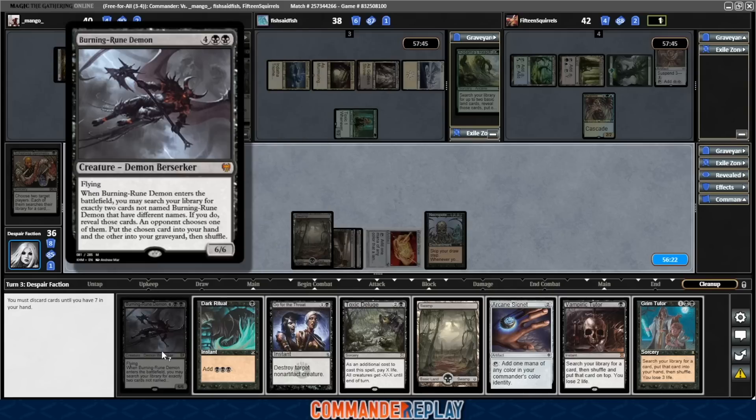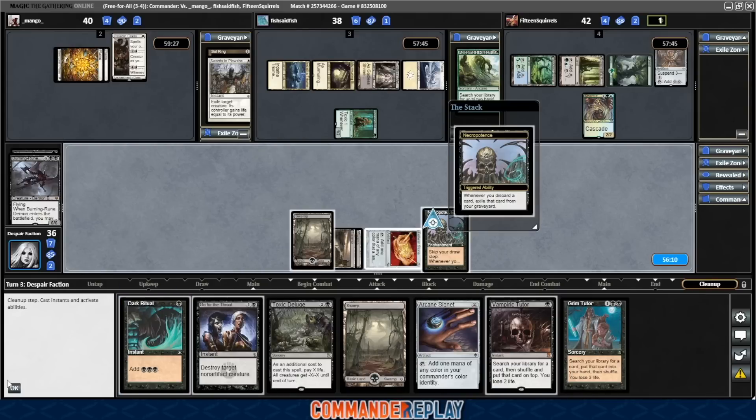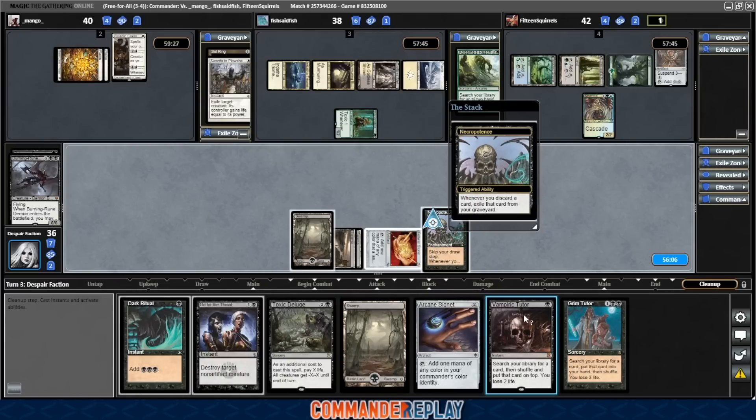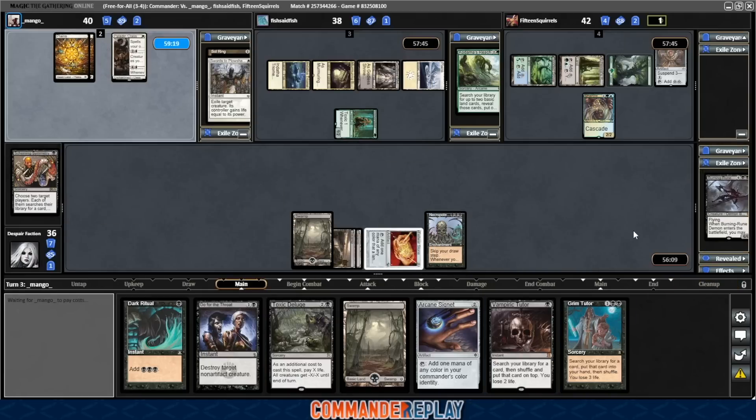There's the land, Signet, and a Vampiric Tutor. Crap — we could have cast the Vampiric Tutor before the end step trigger. We have two Tutors in hand now. Get rid of the Needle Exile. I auto'd all the triggers and then F6'd, so we could have cast the Vampiric Tutor to not have to discard and put something else on top. That would have been cool.